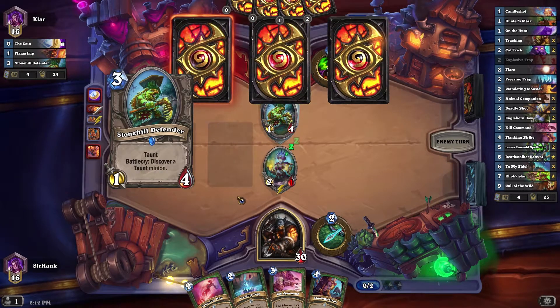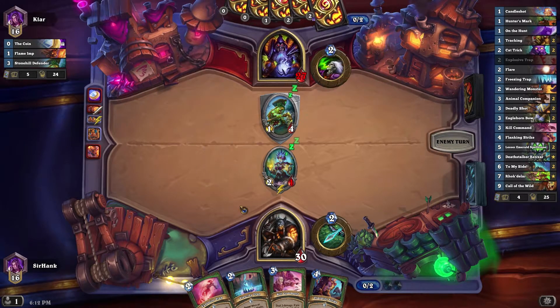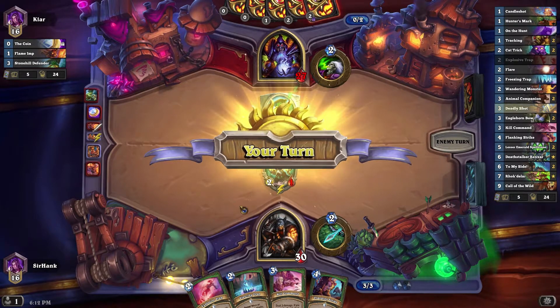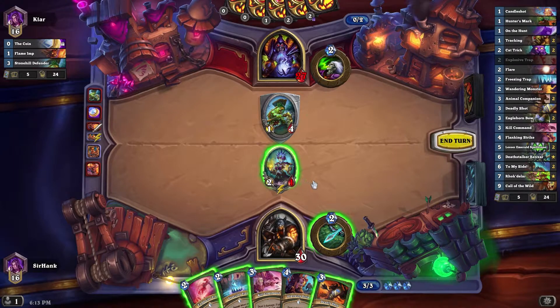Stone Hill. Alright. Unfortunately I can't Flanking Strike next turn and I don't have a Beast, so there's nothing fortunate for me. Not a whole lot that I can do about that. Like a Deadly Shot, but that seems like a crying waste of a Deadly Shot. Then again, at this point in the game maybe it's worth it just to get that thing out of there. We do run two Kill Commands and two Deadly Shots in this deck, as well as a Hunter's Mark.